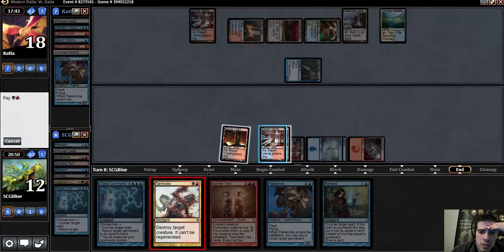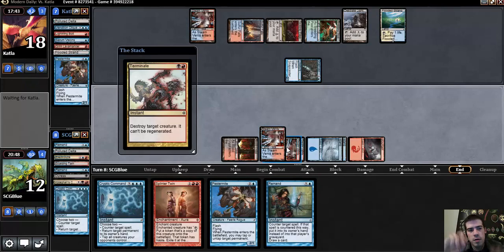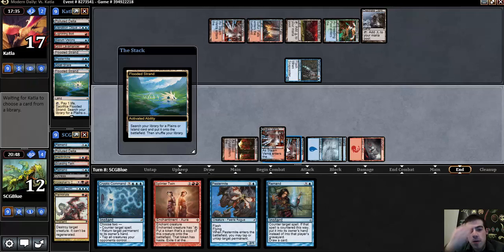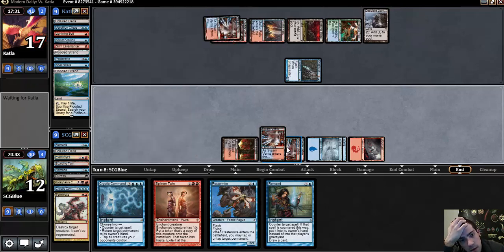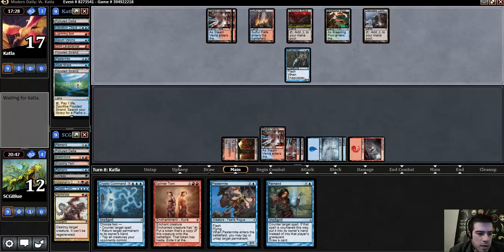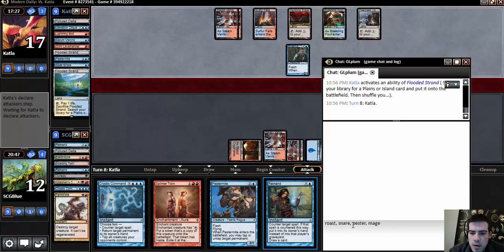I also like doing this because it forces my opponent's action of the other Snapcaster, and leaves me in a good position. I guess I knew about the Spell Snare — my bad. That was a mistake. I was supposed to wait so I could Remand it and blank the Spell Snare. I didn't think about that as a re-up on the interaction.